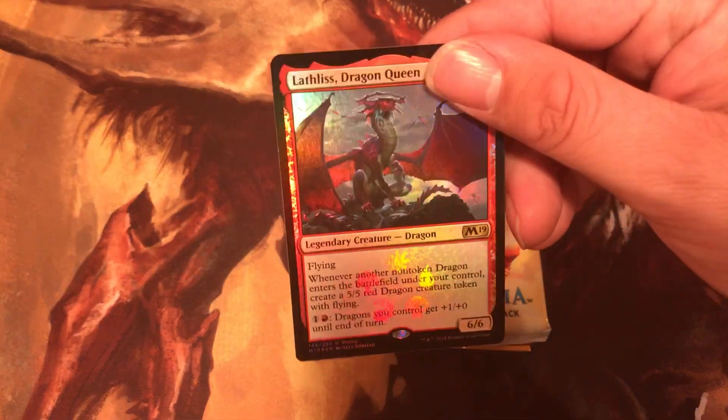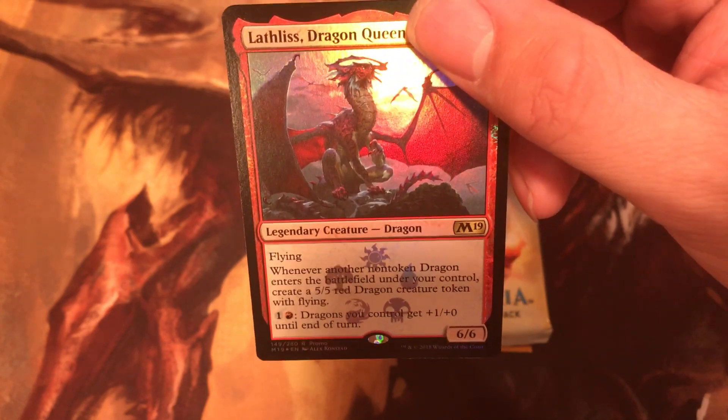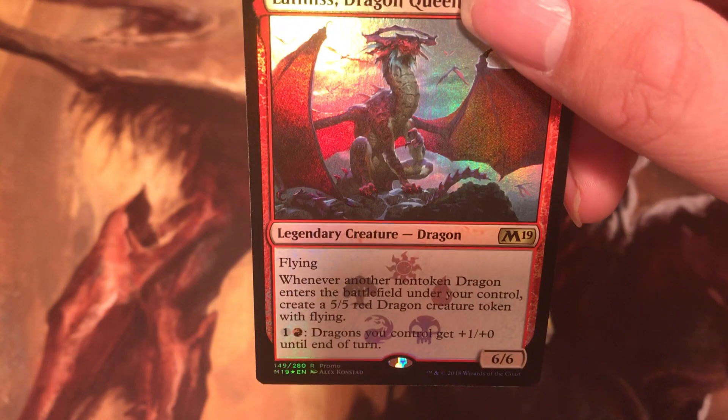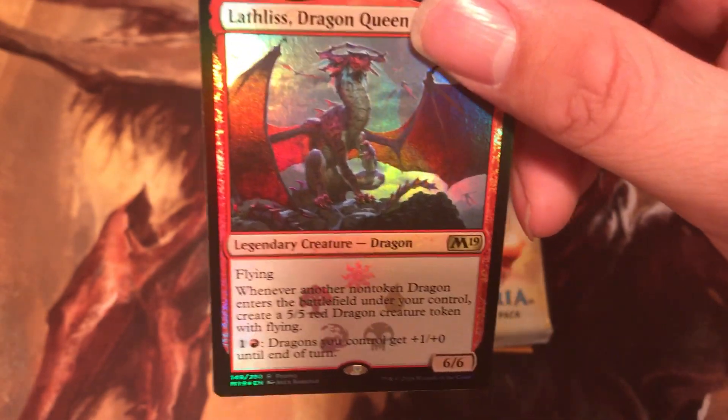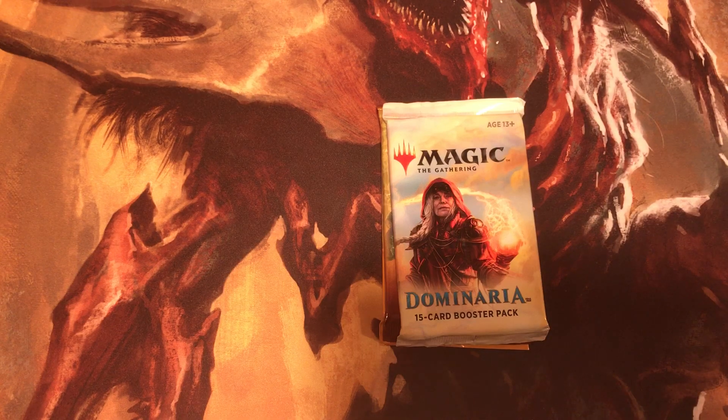Legendary Creature Dragon. Flying. Whenever another non-token Dragon enters the battlefield under your control, create a 5/5 Red Dragon Creature Token with Flying. Tap two Dragons you control: they get +1/+1 until end of turn. Very, very nice.